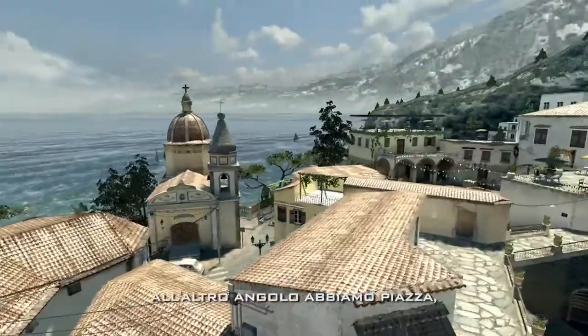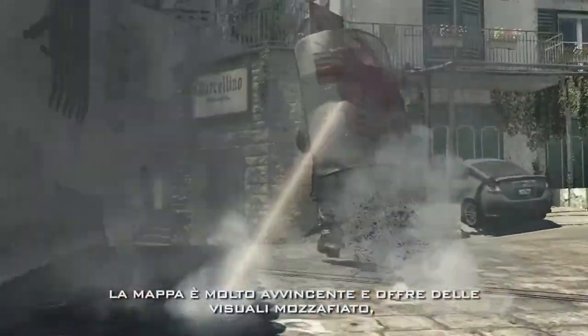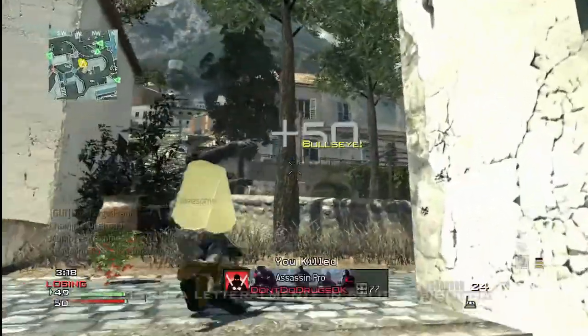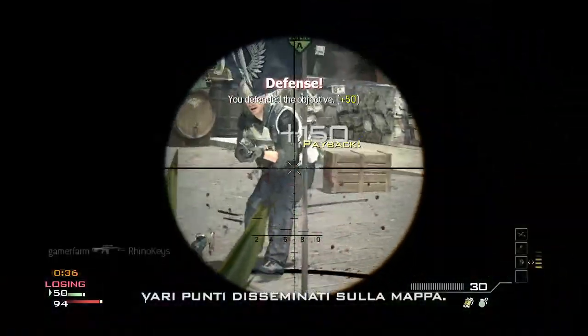On the counter side, you have Piazza, which is all about the running gun. Piazza is a beautiful map, visually stunning. What's great about it is it has a lot of vertical combat. You're literally fighting this uphill battle, trying to gain control of these choke points that are throughout the map.